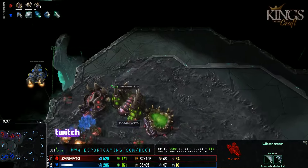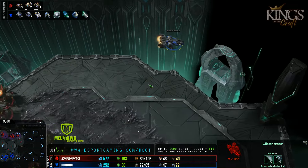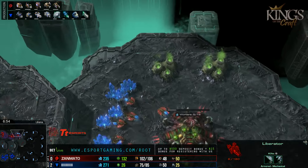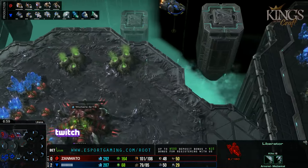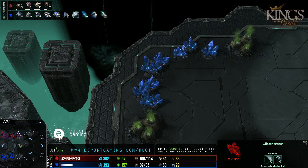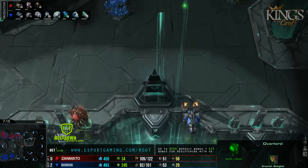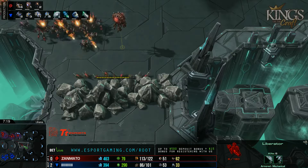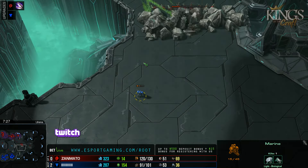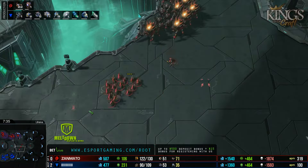It looks like Ryung's going to do the greedy thing and try to get more value off the Liberator, but it might just cost him. The Liberator heads into the natural base — could be pretty dangerous. Meanwhile, Vortex doesn't have any upgrades and is pretty committed to an attack. Really nice spotting by Ryung — just on top of his game this entire series, really outstanding play by him. He didn't take the third right when it finished; he kept on two bases.